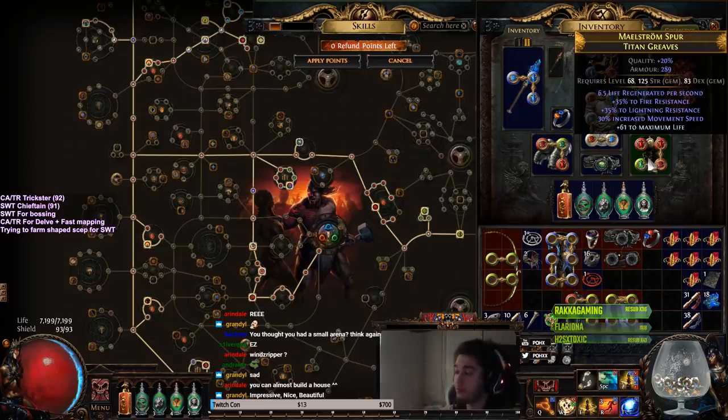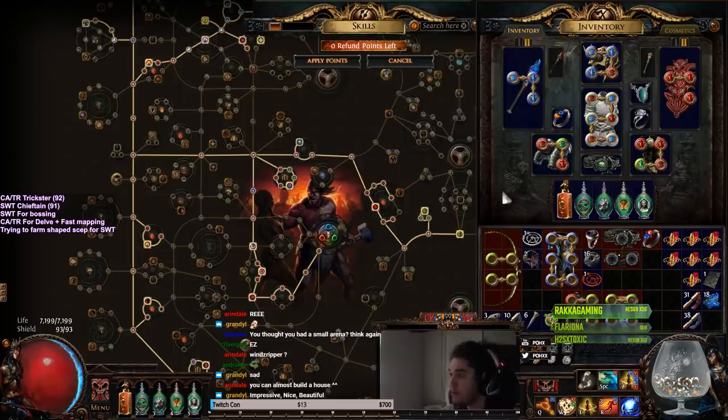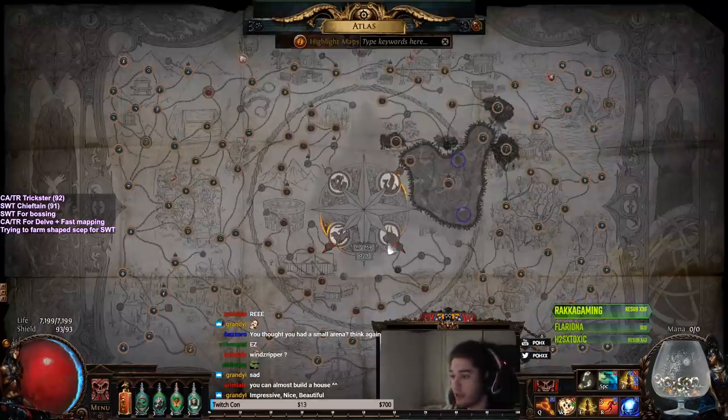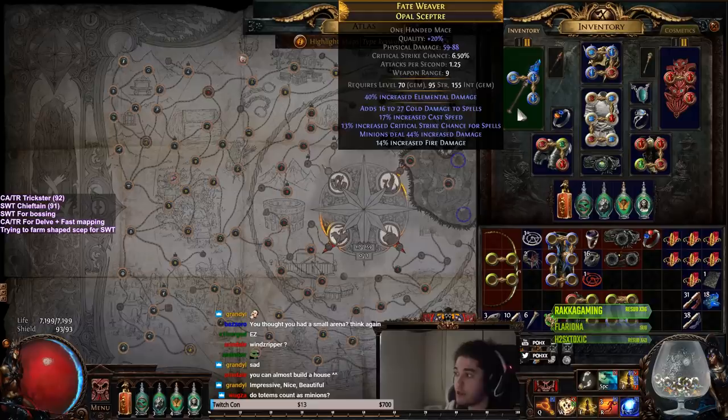I somehow have not found better boots, and I'm level 92 — I don't know how that's possible, but they're garbage. I really want to get better boots so I can farm Uber Lab for a bit so we can get the 10% penetration enchant. These are my gloves — nothing really needs to be said about them. This is my weapon — it's still the same weapon from the videos. Basically what I was doing is trying to knock out all the Shaper Strongholds because now they'll start appearing on my map, and I can farm those to get an item level 75 plus shaped scepter, which we're going to fossil craft to get physical damage added as fire, fire pen, and some other stuff.